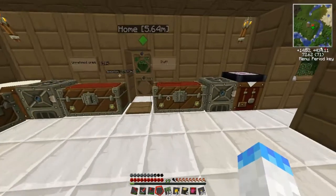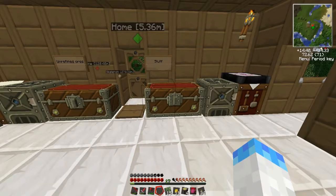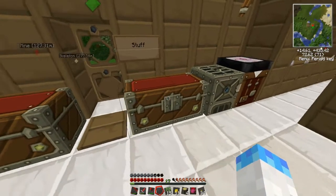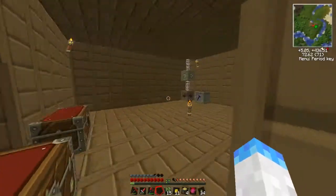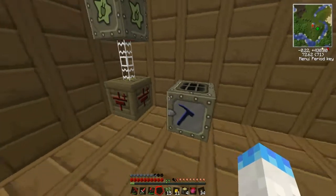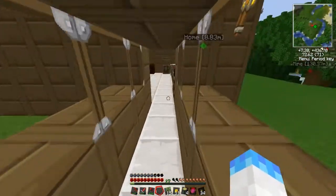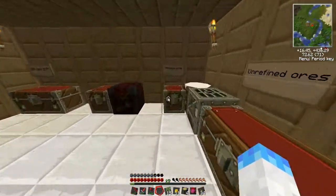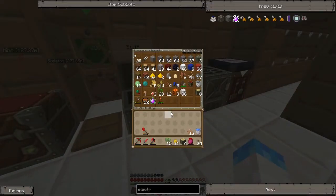Hey, what's up everybody, it's boots games here and welcome back to episode 7 of my Technic Pack survival. Last episode we hooked up our electricity to our MFE and our macerator, so I have all of my ores melted into dust and turned those into ingots. This episode I'm going to make an electric tree tap.